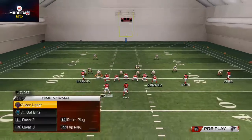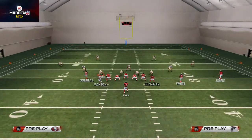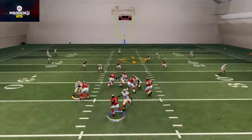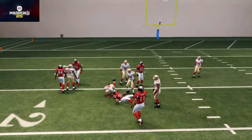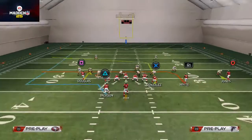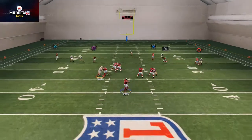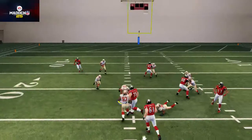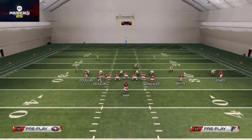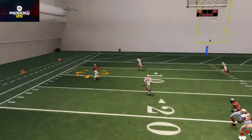Now I want to shift focus to what happens if they do base align. We'll show you how to beat a cover three if they base align — the way I like to do it is by hitting this deep in route to Tony Gonzalez over the middle. It does a really good job beating the cover three zone. We are running a very in-depth levels concept here. Against cover two, we should see this route to Roddy White be wide open. Another thing you'll notice is that against cover two, the route to Jackson is also going to be fairly open, even if they base align.